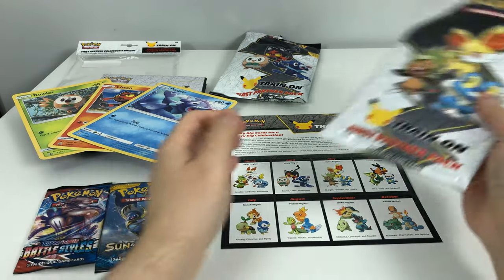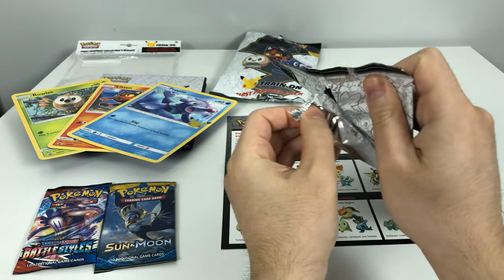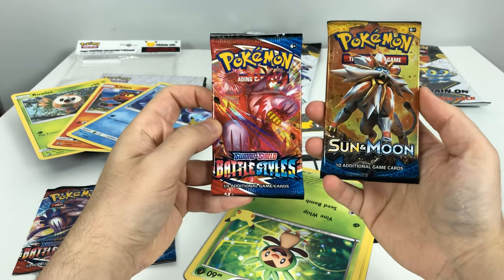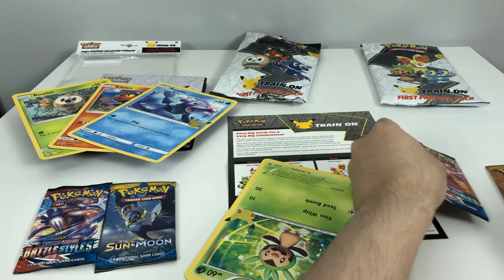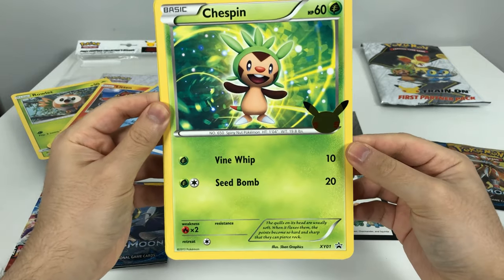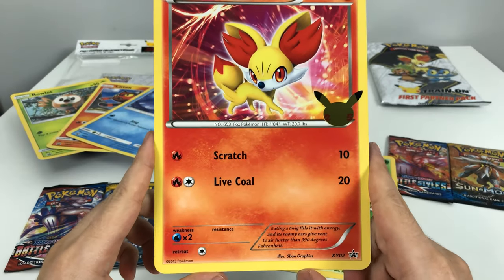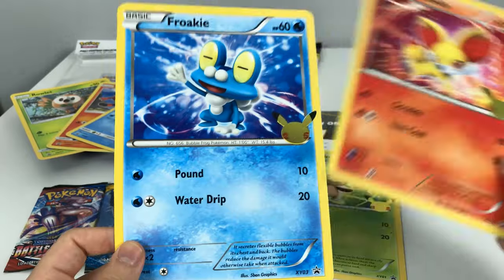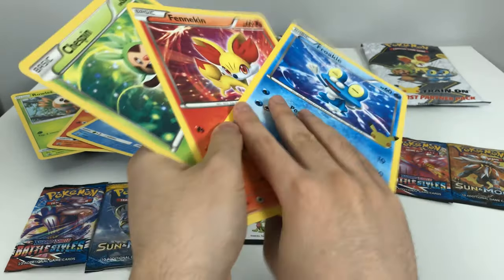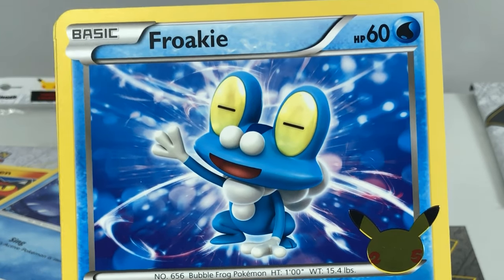I'm going to open the Kalos region next, and then I will open the booster packs all together. Here's another Sword and Shield Battle Styles and another Sun and Moon booster. This is a funky 3D image. So here we have Chespin with Vine Whip and Seed Bomb attack. Then we have Fennekin with Scratch and Live Coal - got a nice Pikachu stamp here without any imperfections. And then Froakie with Pound and Water Drip.